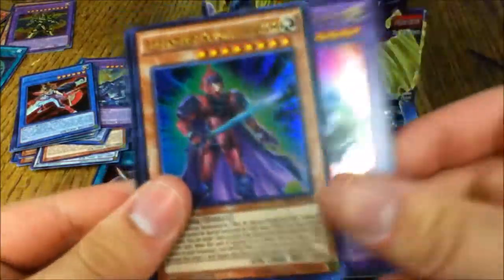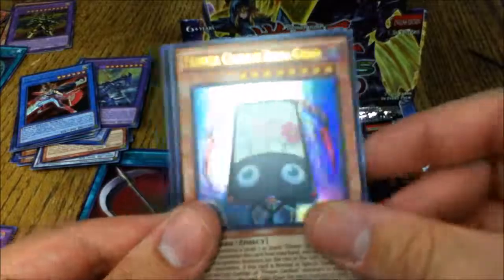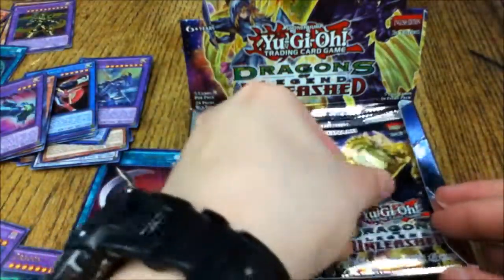Ninth pack: Rocket Hermos Cannon, Legendary Knight Hermos, Cyber Petit Angel, Flower Cardian Zebra Grass, and Galaxy Stealth Dragon. Not the one I was hoping to see since my deck doesn't use it, but it's still a really nice-looking secret.